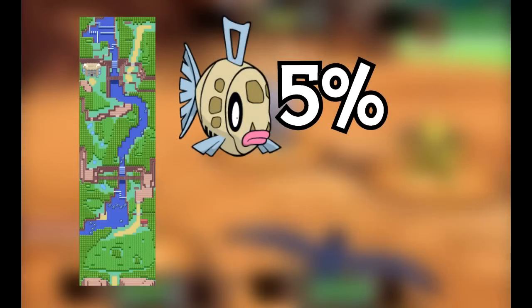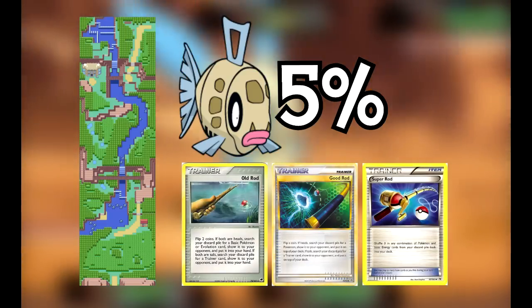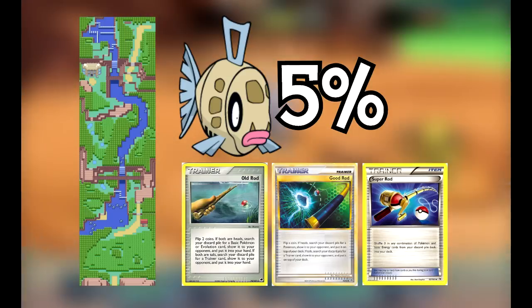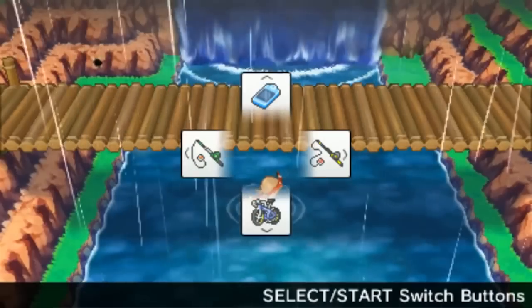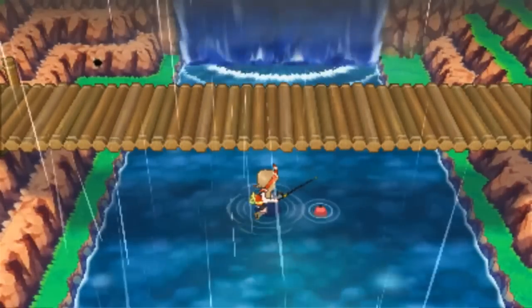Now, while fishing on Route 119, Feebas has a 5% chance of appearing with any rod. That means you can use the old rod, good rod, or the super rod to get one. This makes Feebas a lot easier to find, but still has a rare aspect to it. But there is an even easier way of obtaining it. During the daytime, if you go to this bridge under Route 119 and fish underneath it, you will have a 100% chance of finding Feebas, making Feebas a very easy Pokemon to find.